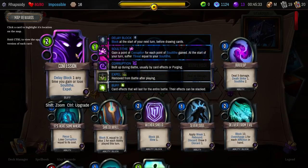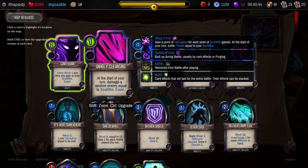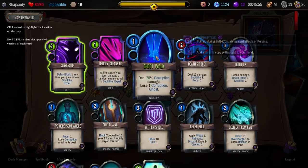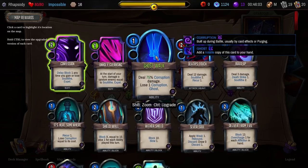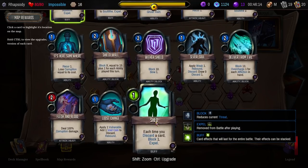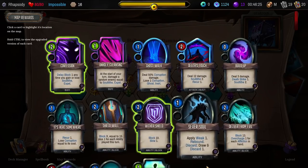Having another look at the map rewards. Delay Block 1 anytime you gain or lose Soul Tithe — upgrades to Delay Block 2 — that's really good, I'm gonna click that one. At the start of the turn, damage a random enemy equal to Soul Tithe — 13 damage a turn randomly to an enemy. There's also Ghost Walk: deal 75% Corruption damage, lose a Corruption, Ghost. Unfortunately this is not an attack card, so it's not going to be able to use our Rage — that's the only real reason I don't love it. Each time you discard a card, Block 1 — we don't do it often enough to really utilize that.